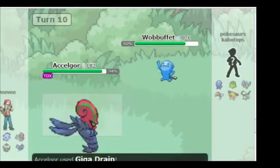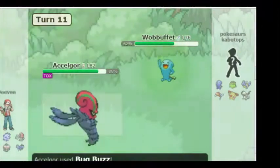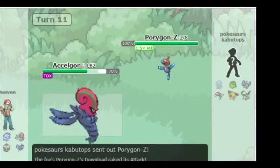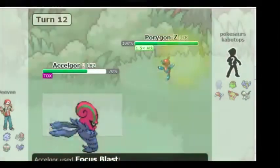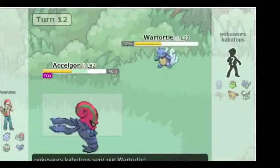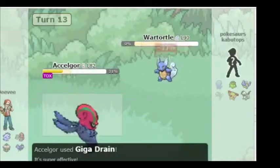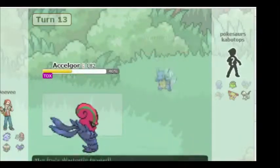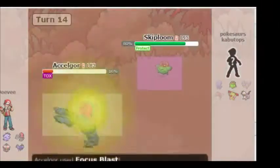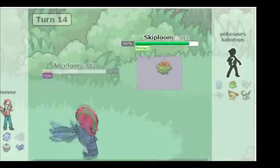I switch from Blastoise into my Wobbuffet and try to Encore him, but he Bug Buzzes me away. I go into Feraligatr — he's using Focus Blast. I try to sweep him out of the way. Scolipede is a big pain. I use Aqua Jet to deal as much damage as possible, but it doesn't do much — he drains and knocks me out, recovering most of the damage I did. I go into Skiploom, waiting for the Poison to do its job — which it does this turn, knocking out Scolipede. Big pain out of the way.